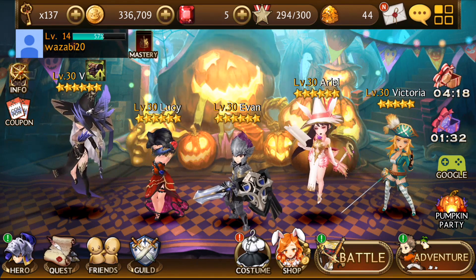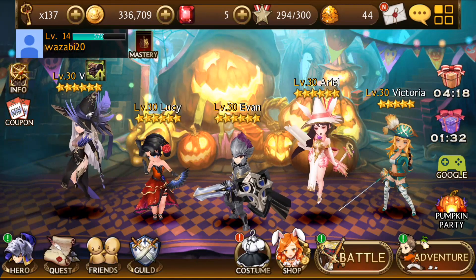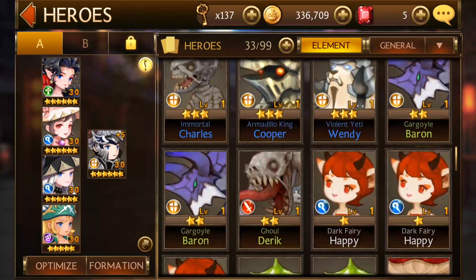They have Hero Quest, Friends, and Guild on the bottom. We're gonna tap over onto the Heroes tab. These are the heroes I have.